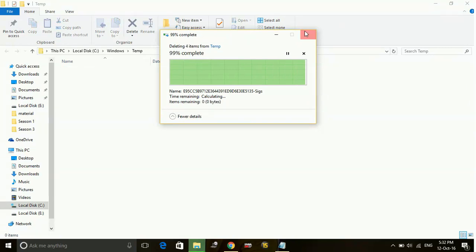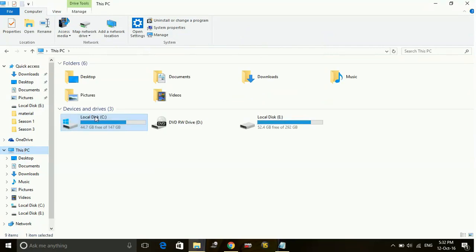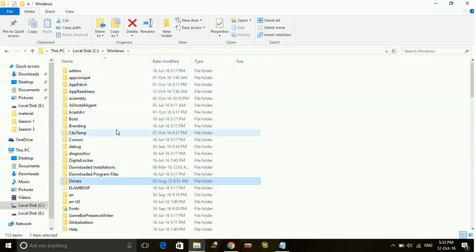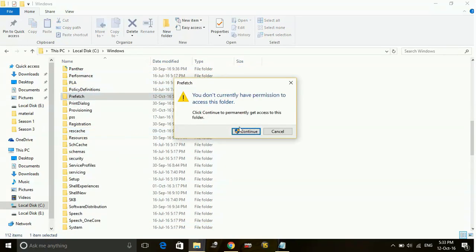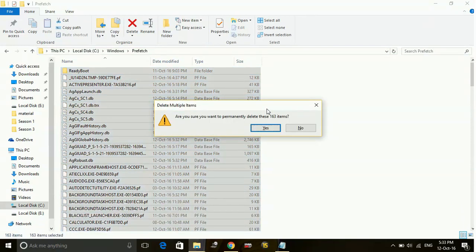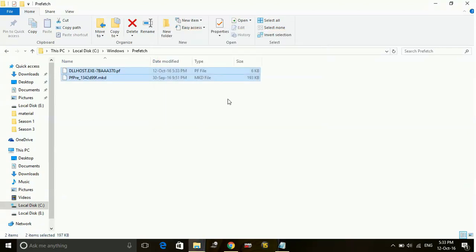After that, go to My Computer and Local Disk C. Go to the Windows folder and search for Prefetch. Open the Prefetch folder and press Enter. Select all the files here and delete them as well. It will not affect any of your PC's processes, as all these are temporary files and you don't require any of them to run the PC.